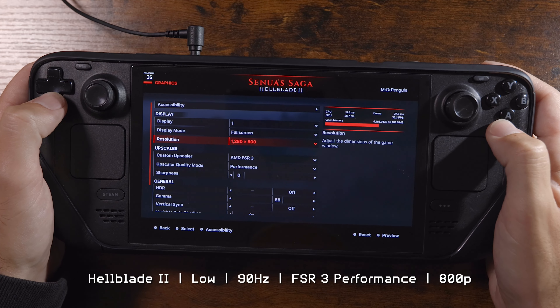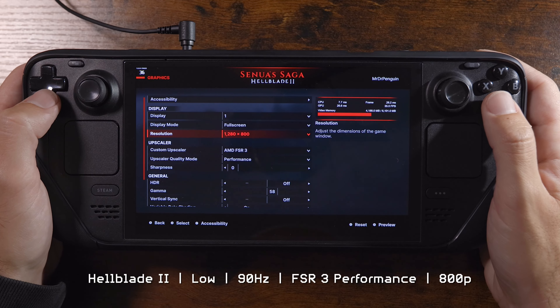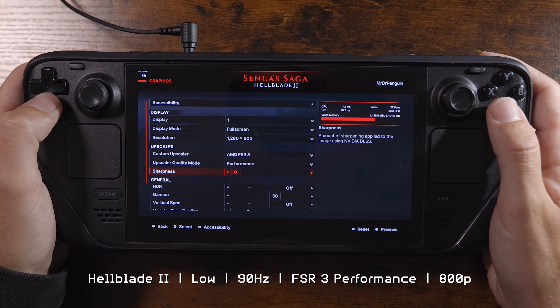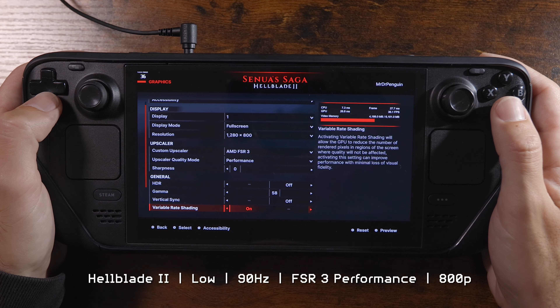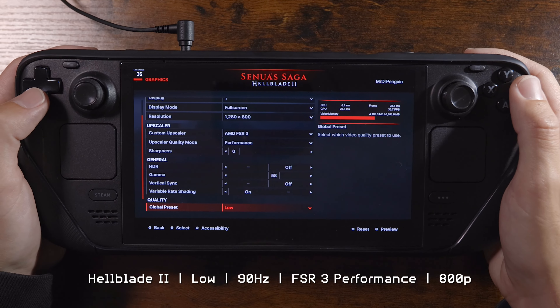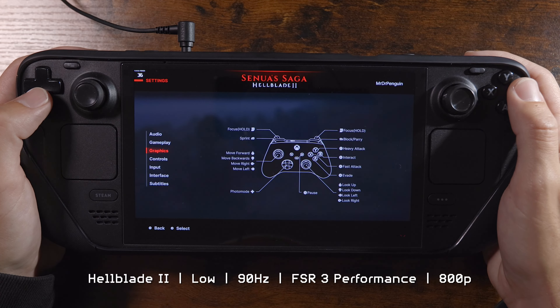We're going to check out all the settings and how the game's performing. Starting things off nice and easy: low settings, FSR 3 set to performance at 800p. We're going to keep the Steam Deck at 90 hertz, but that's probably some wishful thinking.